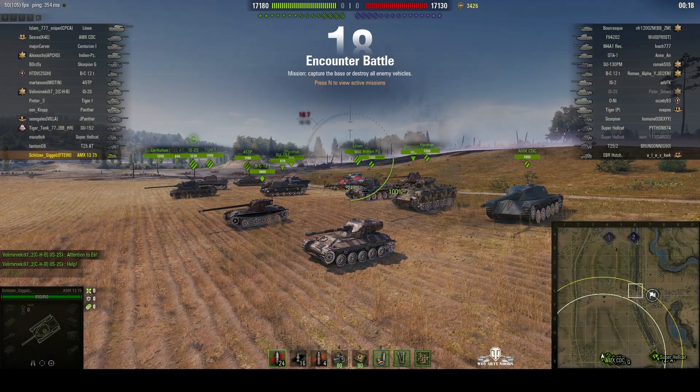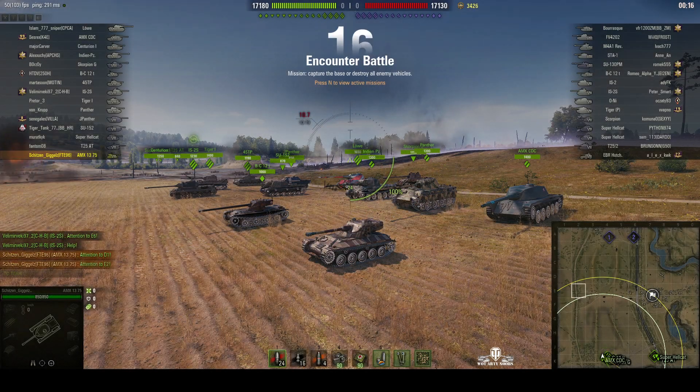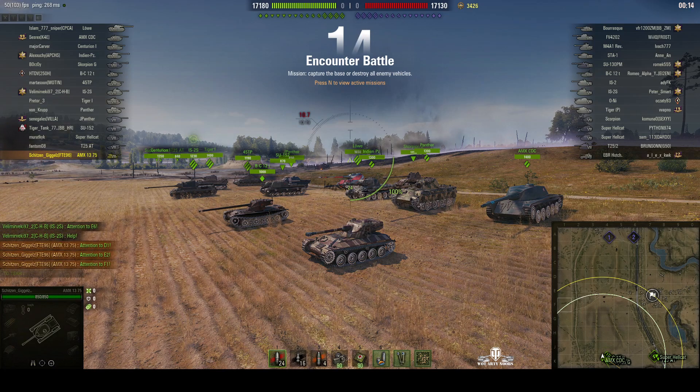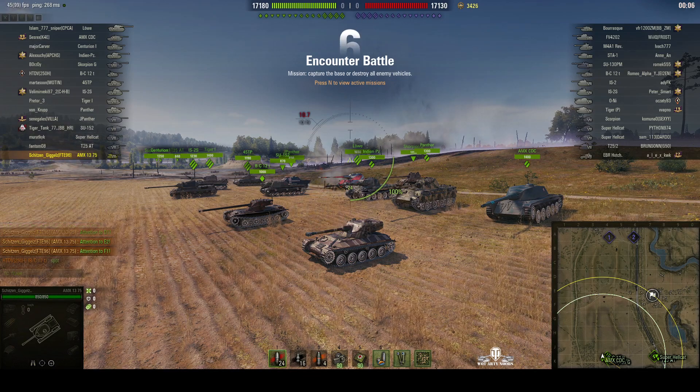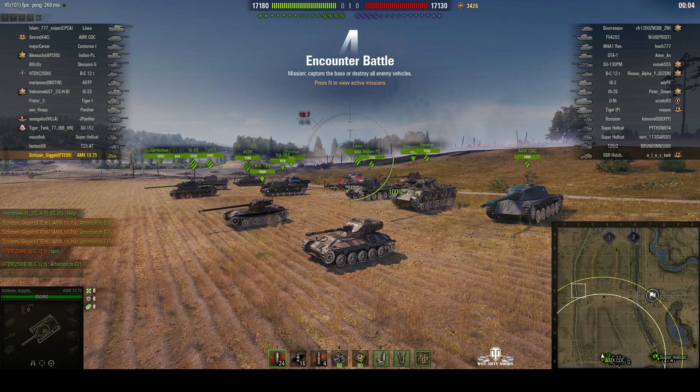Welcome back to WhatRTNoobs with Shadow Disturbance. This is an AMX 1375, a tier 7 French light tank. It's located on the south spawn of Prokhorovka encounter and it's under the command of Shits and Giggles.